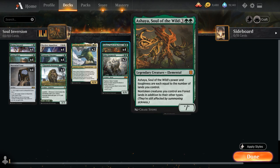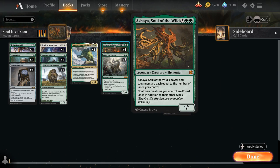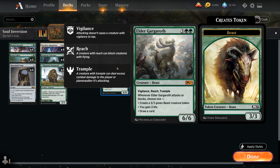At five mana, besides our four copies of Ashaya — which besides enabling the Inversion combo is also just a giant creature that doubles all our Landfall triggers — we also have two copies of Elder Gargaroth, which is a 6/6 with Vigilance, Reach and Trample, and whenever Gargaroth attacks or blocks we either get to make a 3/3 beast, gain 3, or draw a card. So it's a nice card draw engine as well.